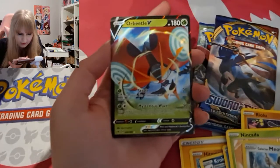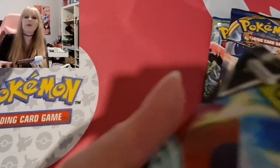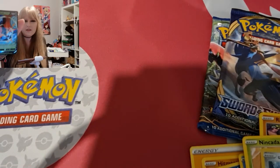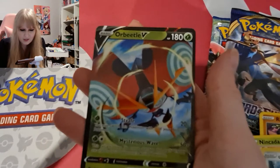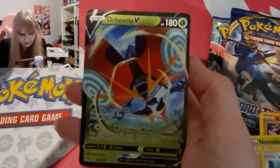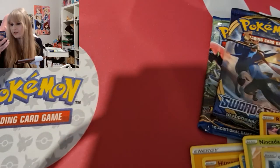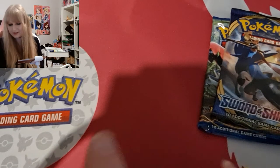For some reason I can't really show you guys a good quality view, so I'll put it up to the face cam — not even better, my apologies. But yes, we have an Orbeetle V. Some really good first pack magic with interesting art. I like it though — that is a nice card. We're off to a good start, let's go to pack two.